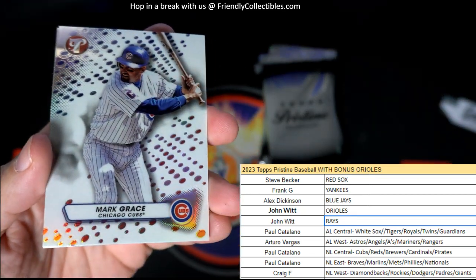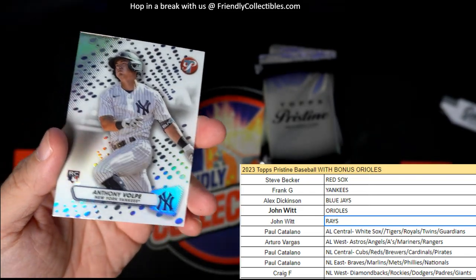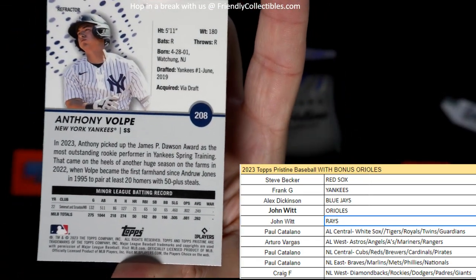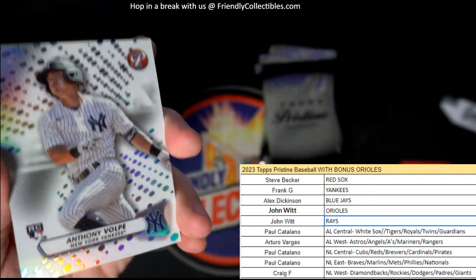We got a Mark Grace — how many people remember PC and Mark Grace back in 1988? Anthony Volpe, nice Yankees rookie there. Nice one, going out to Frank G. That's a great one, man.